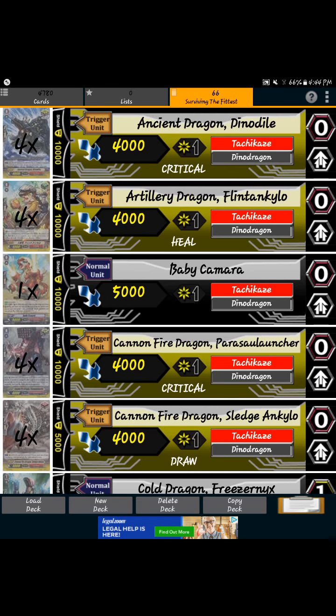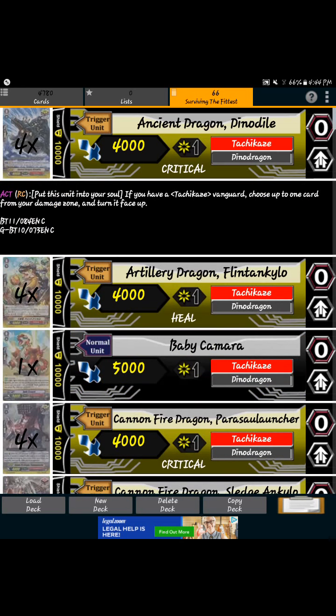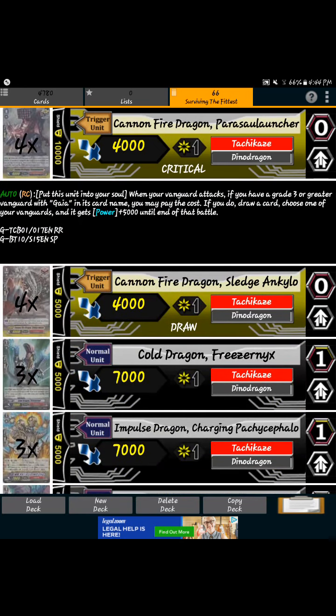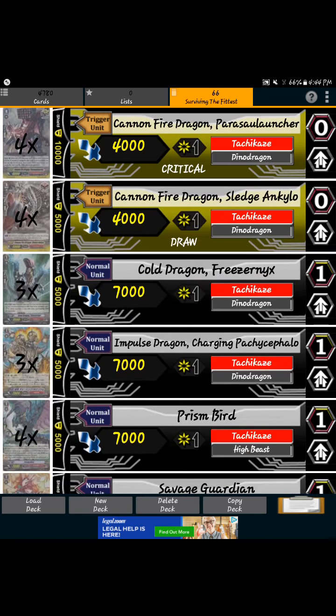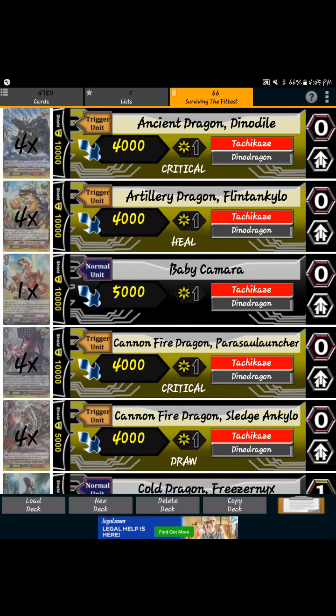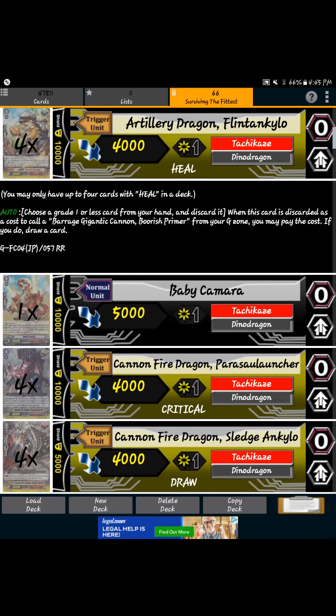Getting into the deck, we're going to start with the trigger lineup. The trigger lineup is going to stay the same — it's going to be 8 crits. You want to play the Ancient Dragon crit, which puts soul on damage, and the Gaia crit, which puts soul when you attack with a grade 3 Gaia card, getting plus 5 and draw. Then you want to play 4 draw triggers — the Margo clone that puts soul and gives a Tachikaze unit plus 3,000. The only change to the trigger lineup when Fighter Collection comes is you change it for the 4 heal.